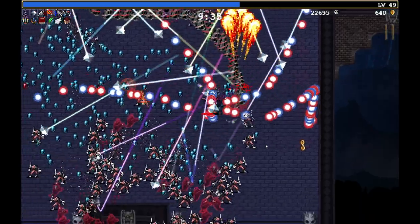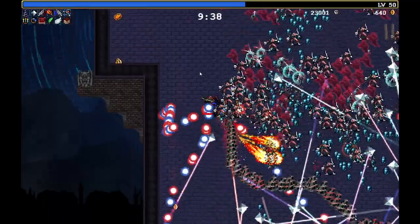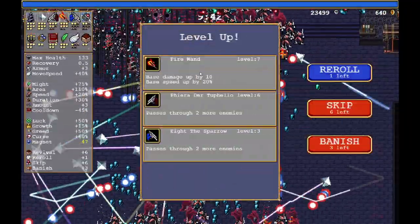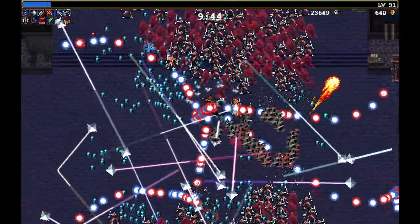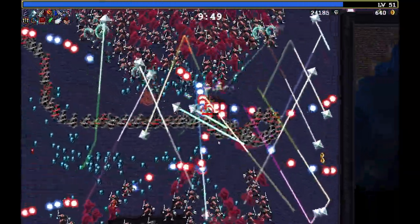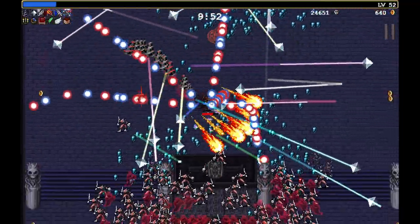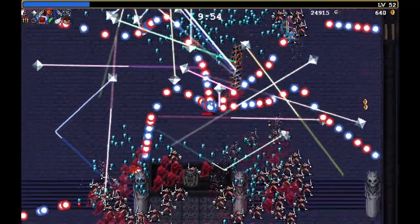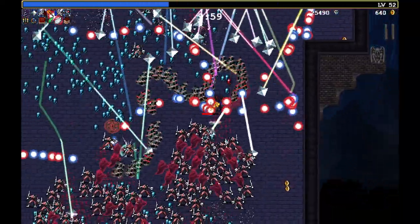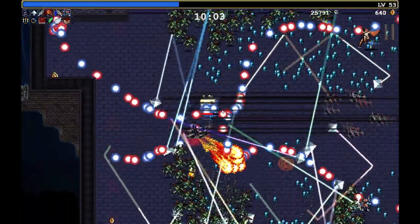In the new update they added a thing where you can change the music to be exactly what you want — you can use any of the special character music, any music from any stage, any version of that music: normal, hyper, whatever. I really like this because this game has a couple of soundtracks that are just bangers, like the Gallo Tower one which I'm using all the time because it's so good. Being able to choose your music for each stage is a really nice touch.